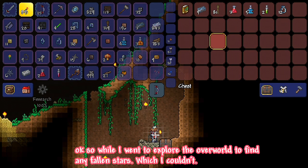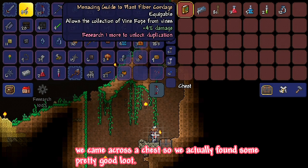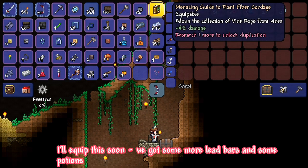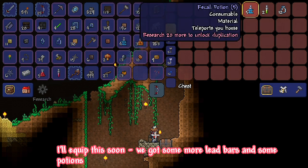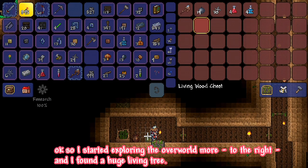So while I went to explore the overworld to find any fallen stars — which I couldn't — I came across a chest with pretty good loot. Got some more lead bars and some potions.